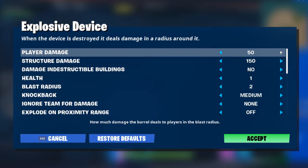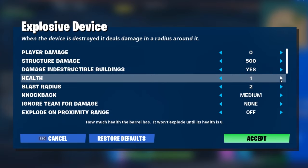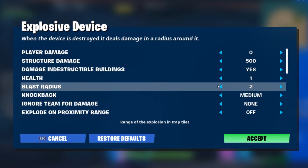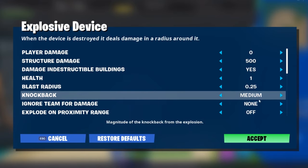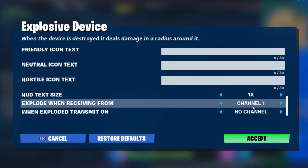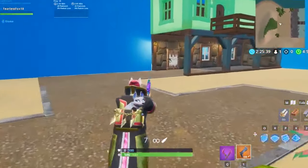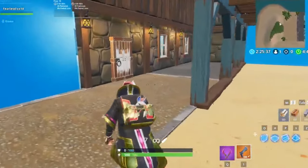We're gonna get an explosive device and link it to that channel trigger. Make sure it's right behind the door because this is essentially what opens up the next room. Turn off player damage so it doesn't hurt anyone. All structures take around 450 damage, so set it to 500 and it should take out whatever you need. Set the blast radius pretty low because you just want it to take out that one wall and the door. Then set it to explode when receiving from channel 1.